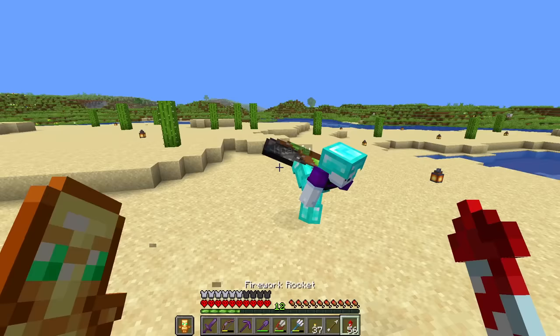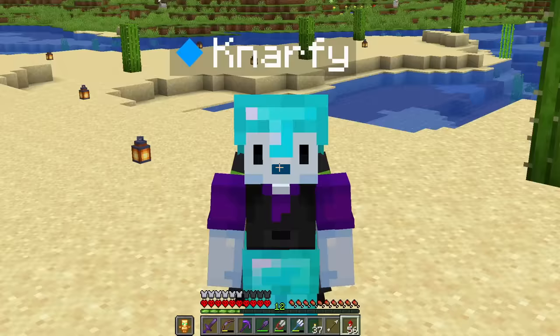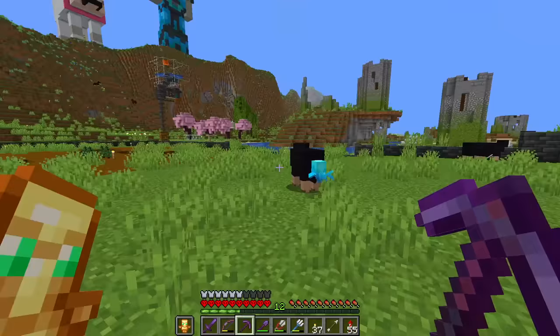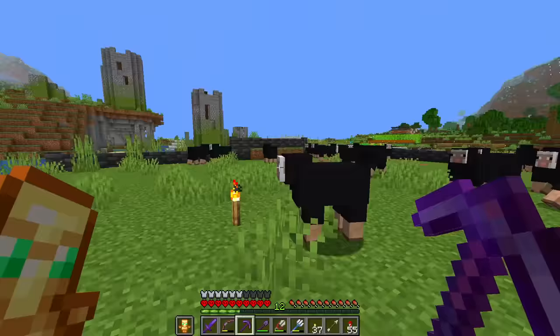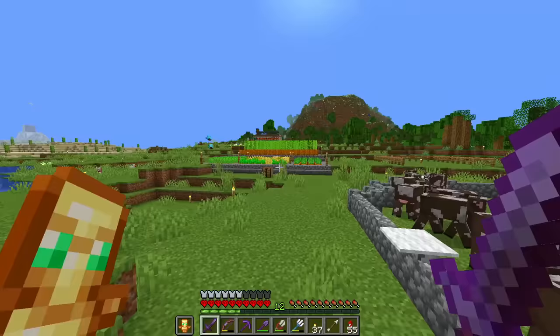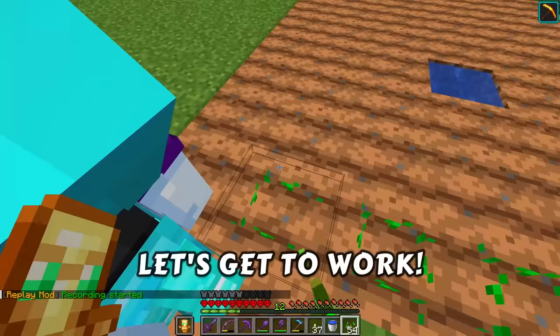So Narfi, do you know what we're doing today? We need to harvest 3,385 wool. There's a problem — we don't have that many sheep to get 3,385 wool. This feels difficult. Let me show you my wheat farm. We're going to need to make a bigger one, so let's get to work.